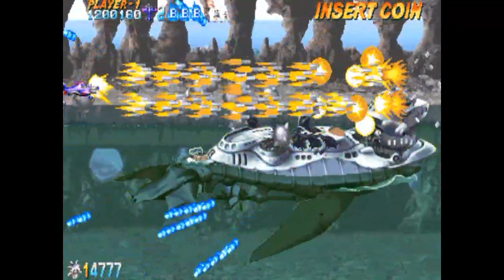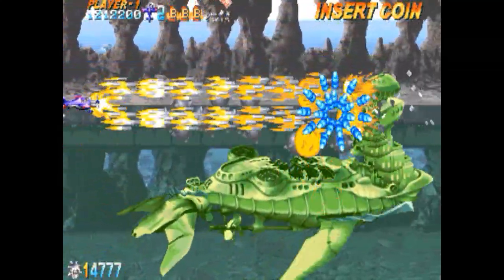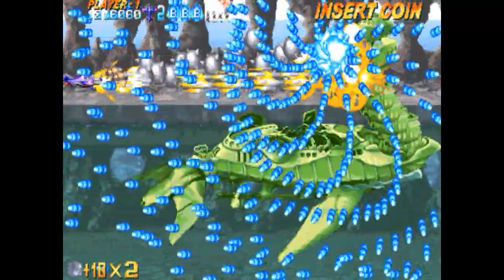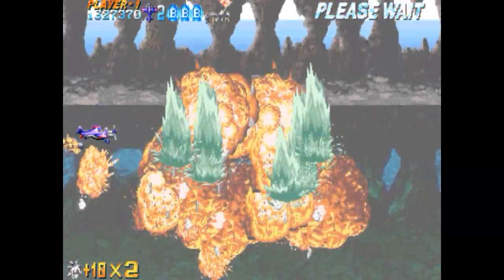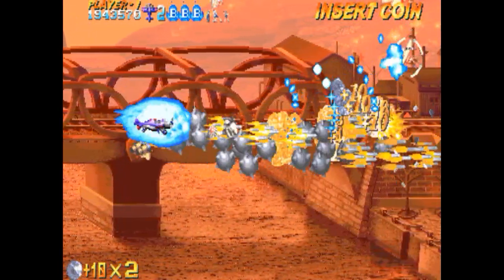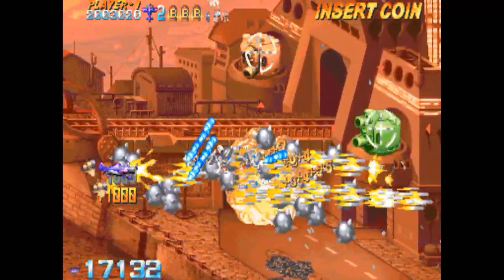Le voy disparando con la ráfaga del avión. Como en todo danmaku, tenemos la ráfaga normal aporreando el botón y luego el disparo concentrado si dejamos el botón apretado. El módulo dispara automáticamente hacia los enemigos. Si hacemos el disparo rápido, tenemos el disparo frontal y el módulo también dispara hacia delante. Pero cuando mantenemos el botón apretado, el módulo dirige automáticamente el disparo hacia los enemigos.